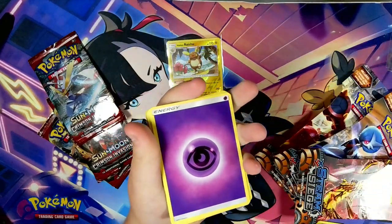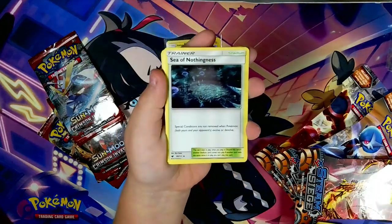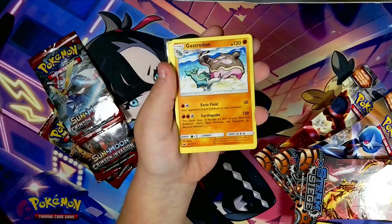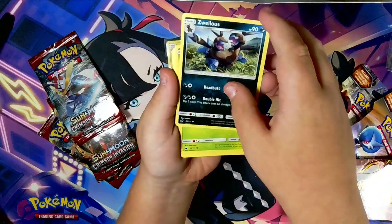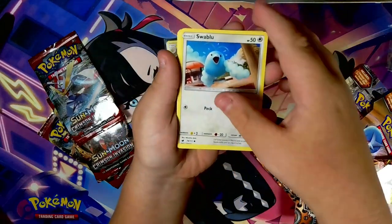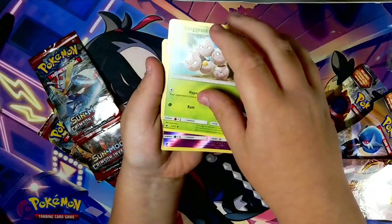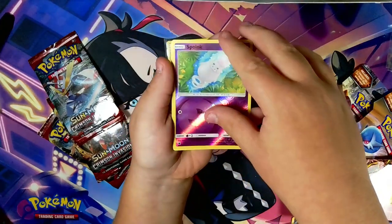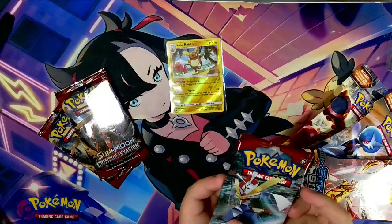Make sure to stick around to the end to see X and Y Steam Siege. So we have psychic energy, Sea of Nothingness — that sounds depressing — Gastrodon, Swellow, Skiddo, Carbink, Swablu, Pumpkaboo, Exeggcute, Spoink, and a Captain!